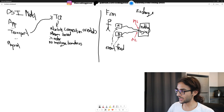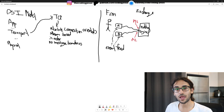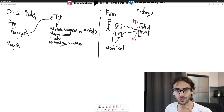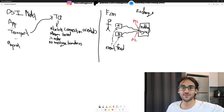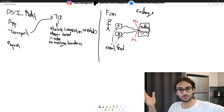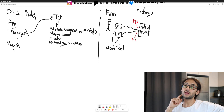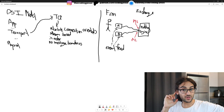TCP has a couple of characteristics. The first is that it is a reliable, connection-oriented protocol. Reliable means that if I communicate something to you and you don't understand what I said, you're going to ask me to say it again. In contrast, a non-reliable protocol would just ignore the missed message. In TCP, the reliability comes with sequence numbers and ACK sequence numbers. So I will tell you the number is one and you will say I have received number one. Then I tell you two and you say I received two. If I tell you three and you don't hear it, you will ask for it again and I'll repeat it, and we continue.